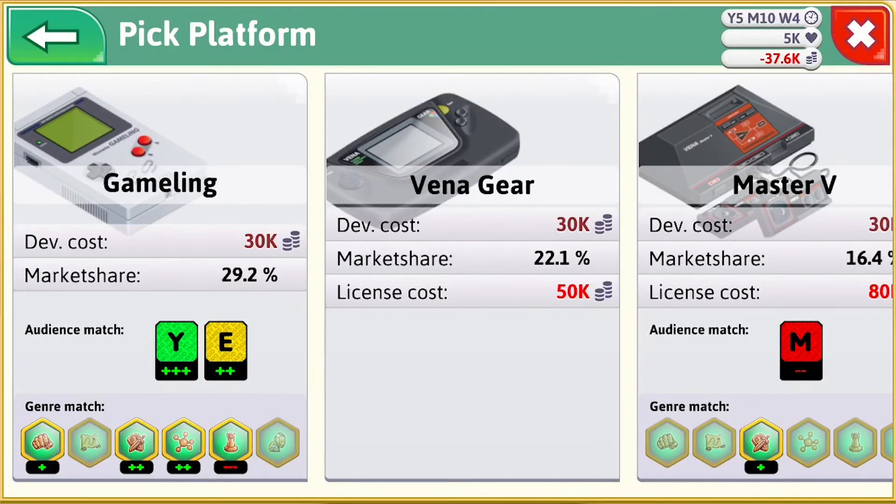My only real critique of Game Dev Tycoon is that the systems are always released and retired in the same order, and they always have the same crowd draw. It would be nice if sometimes the Vaynergear could surpass the Gameling, so I don't always know which platform is going to be the most popular to put my game on. Overall, I give it 4 out of 5 controllers — and maybe a few buttons. It's not perfect, but it's very good.